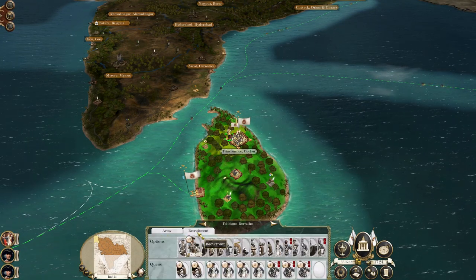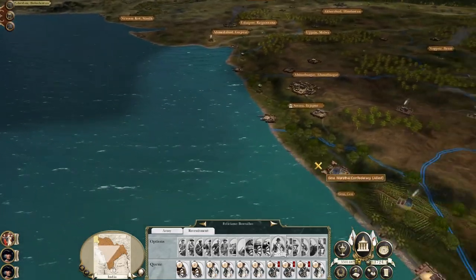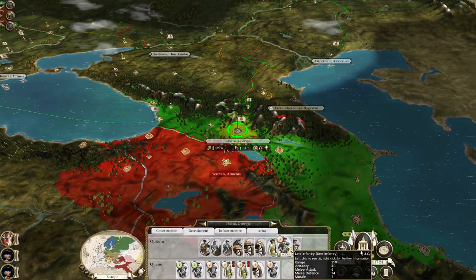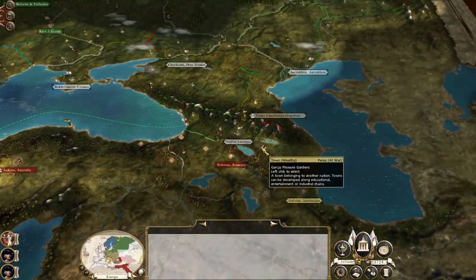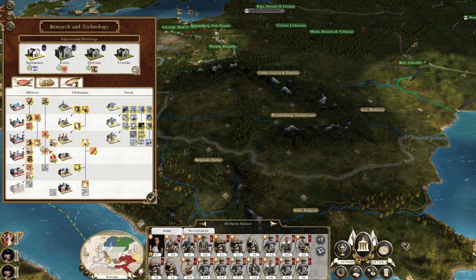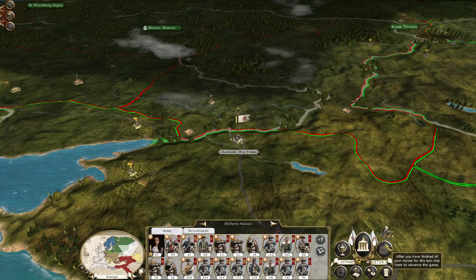We're currently allied with the Marathas so there's a limit to what we can do there, but we can slowly build up our forces. When we do attack, we're going to go for Goa. You are now in a position to start to defend yourself — I don't think we'll have Persians over the hill but we should be able to manage that. I'm going to hit end turn — about to get diamond formation. My priest is working his way across North Africa.